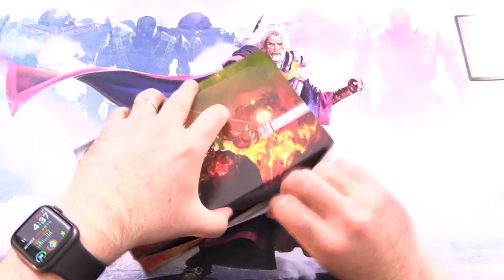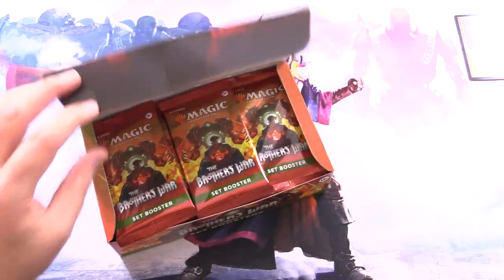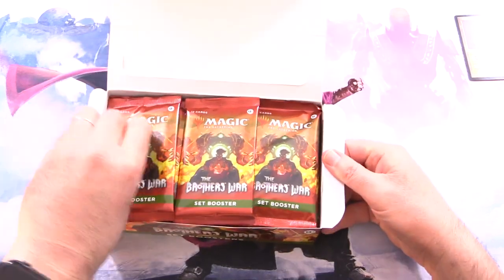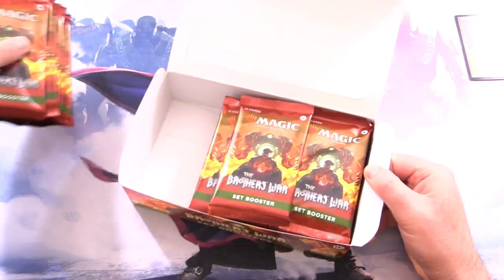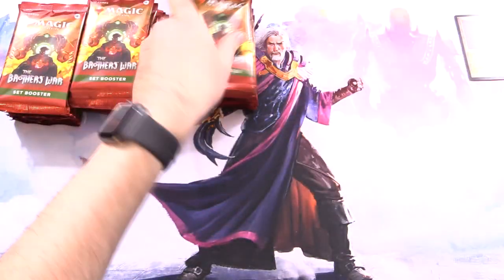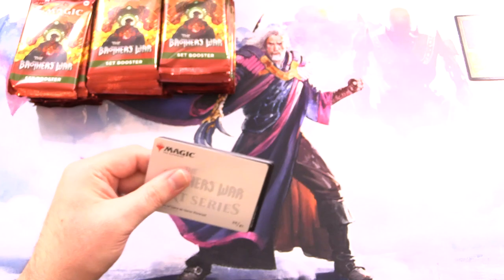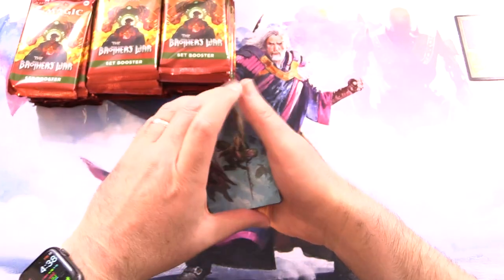So without further ado, let's get to cracking. These have like 30 boosters — that's pretty cool. Nice dragon. And meet Mishra, meet Urza — the protagonists of the series. So let's dig in. We should have 10, 20, and 30. Alright, no box toppers this time. They do have the pull tabs, made in Japan — pretty typical for the first ones. So we've got Gwenna, Eyes of Gaia.